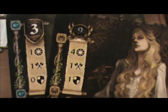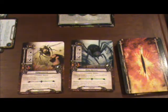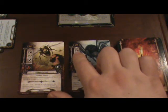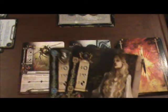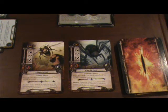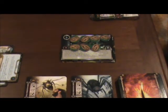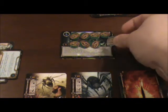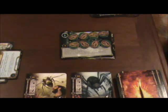Our questing heroes' combined willpower totals 5. We compare this to the Threat Strength of the two cards in the staging area, which totals 3. So 5 being greater than 3 would normally allow us to place 2 Progress Tokens on our quest card. Since we only need one more, that will complete this quest.